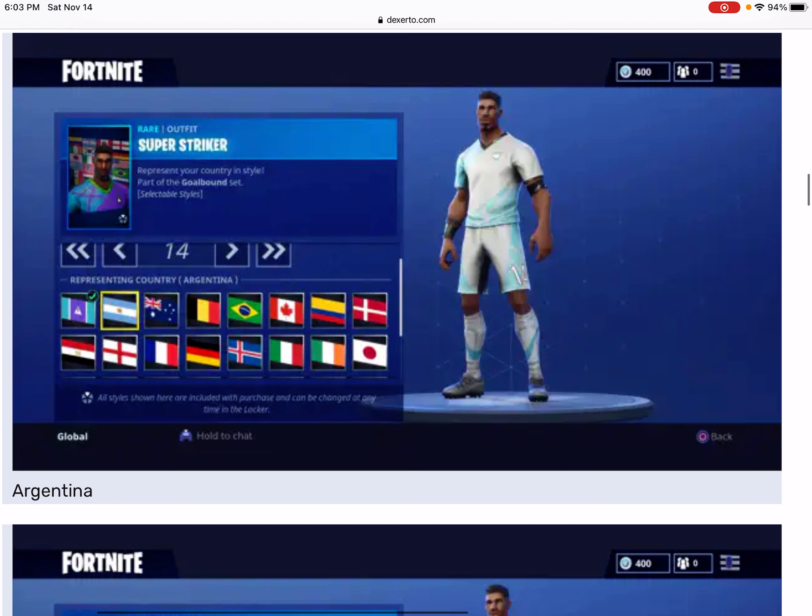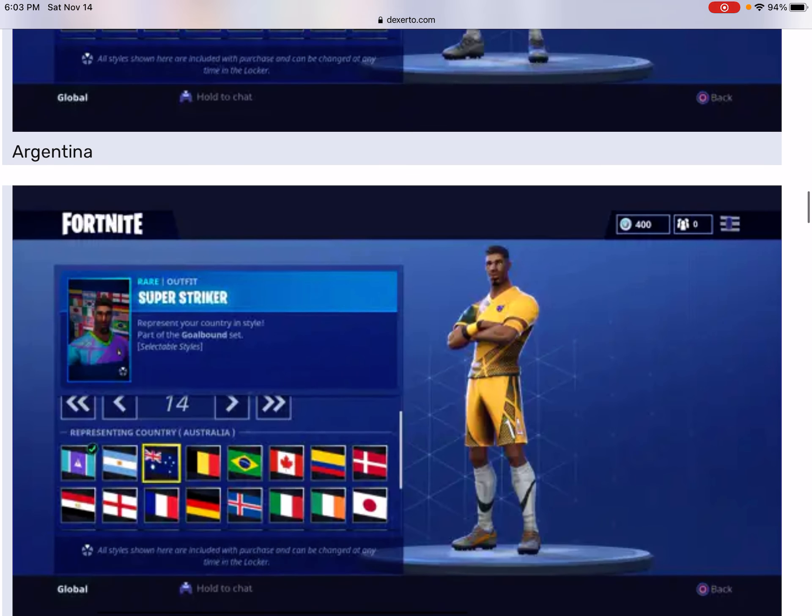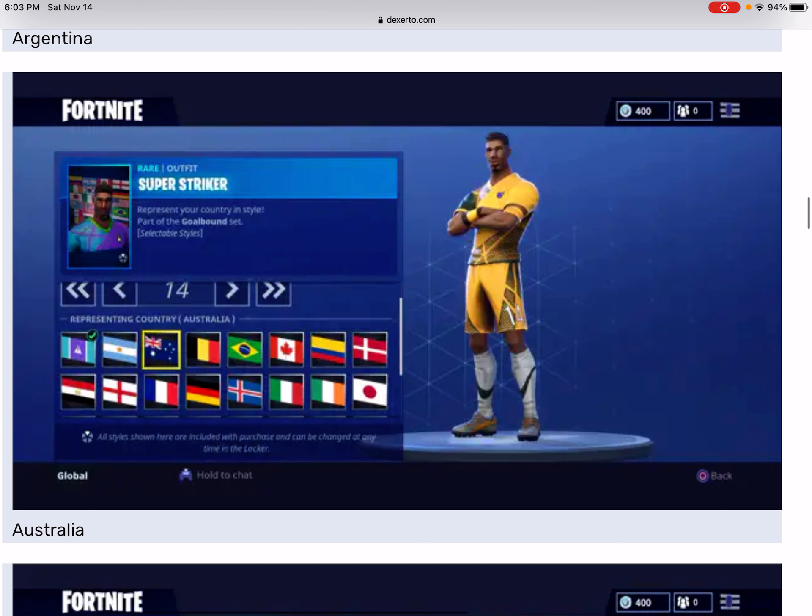Next one is the Argentina one, representing the country Argentina — it's like a blue and a little white maybe. Next one is the Australia one with the yellow and the green, representing Australia.